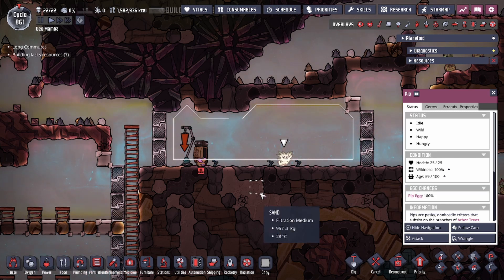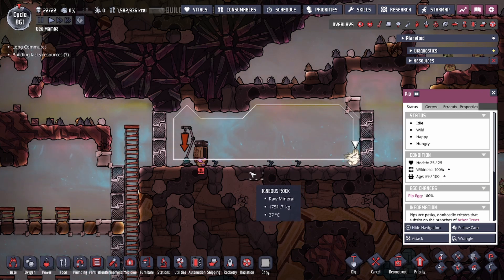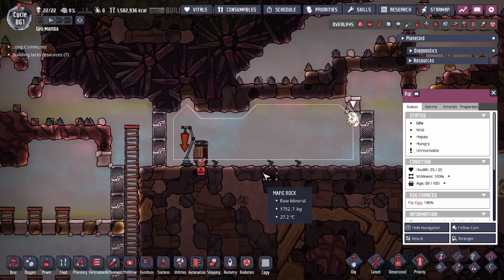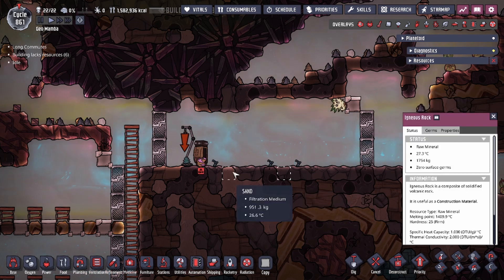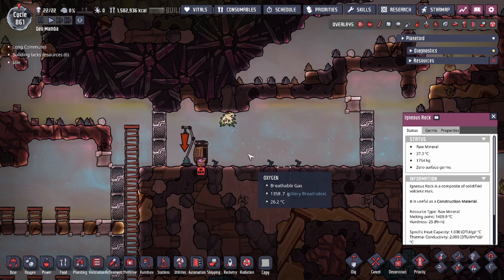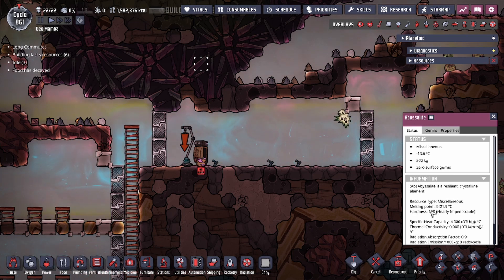The pip also checks the natural tile's hardness value. The tiles have to be natural - meaning they occur naturally, you did not build them, and they are not buildable tiles. The hardness value you're looking for is under 150. Tiles at or above 150, like abyssalite which has a hardness value of exactly 150, will not work.